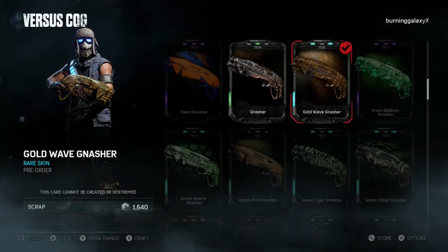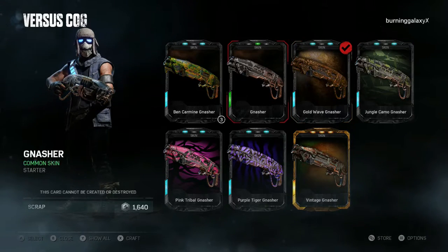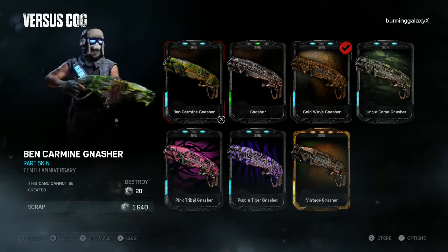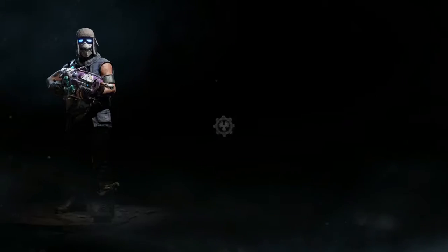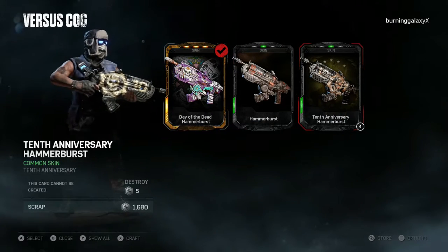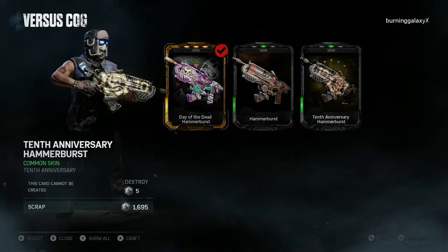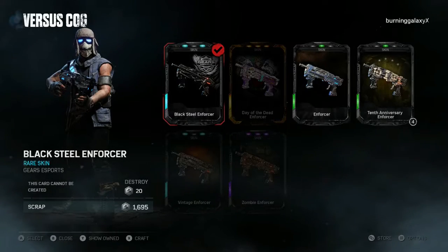We've got the Anthony — wait, was it Anthony? No, it's Benjamin Carmine, sorry. The Hammer Burst was the 10th anniversary Hammer Burst, so yeah, that's what it looks like — nice, looks good. I'm probably going to equip all of these special skins now.